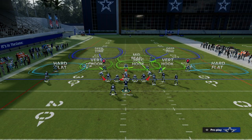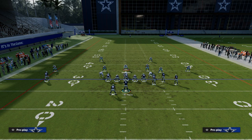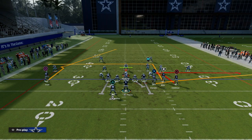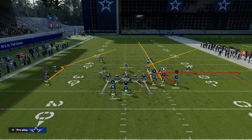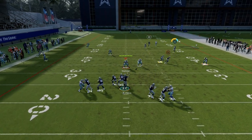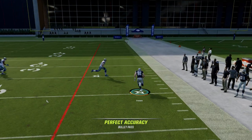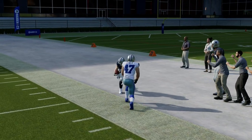They have to have a vertical hook and also a hard flat, and that starts to open up vulnerabilities. You can also streak Christian Kirk and corner route Daniels, and now you're flooding them with the tight end. There's so much versatility in the play dig return.